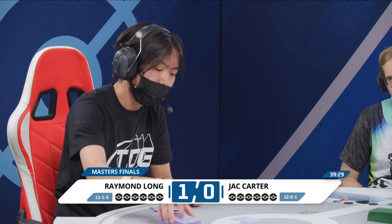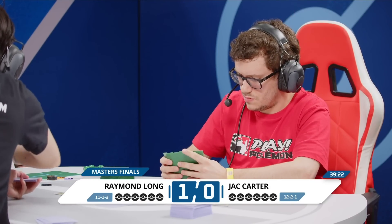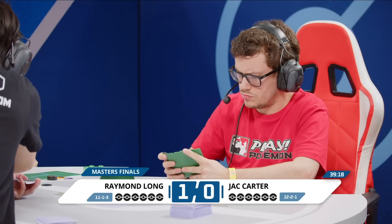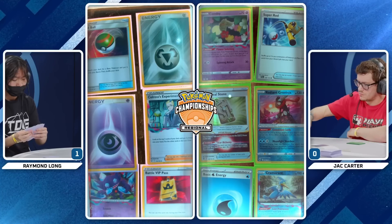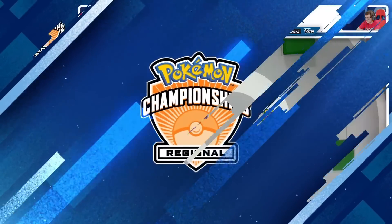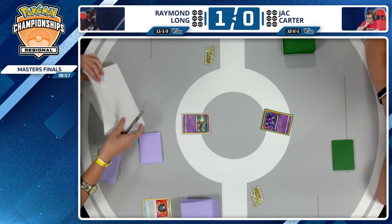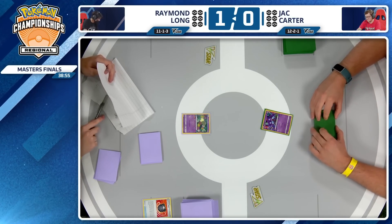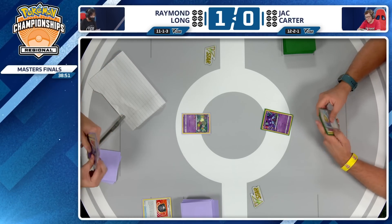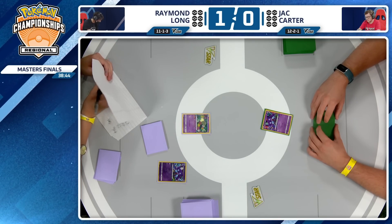That was a bit of a surprising turnout in game one. That start was wild for Jack Carter — essentially two useless turns in the beginning of the match. I know there's at least a Sableye in the active position. Sableye is one of the more annoying starters. Looking at these prizes for game two — I see a lot of Pokemon on Jack Carter's side, including that one Cramorant. In this matchup it's a race to damage and prize cards for both players. Cramorant being in the prize cards is very awkward as your early game attacker. Here we go — kicking off game two.